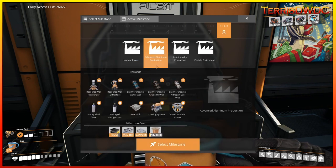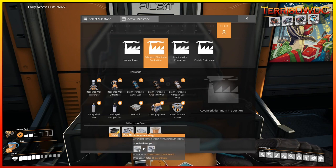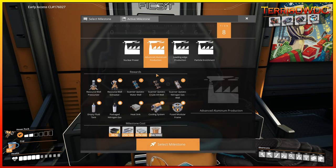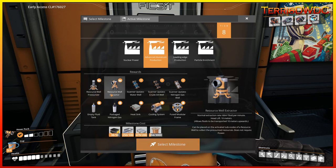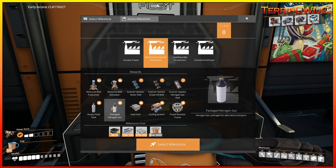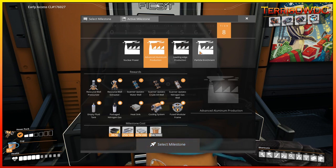Next is advanced aluminum production. We did in the last episode get our radio control units done. We also got our aluminum castings, our ALCAD aluminum sheeting, and of course we've always had some copper wire. This is the one we're going to focus on first because every single one of these is an item we are currently crafting, so this is going to be really easy to turn in. This unlocks a resource well, resource wall extractor, scanner updates for water wells, oil, crude oil wells, and nitrogen gas wells, as well as heat sinks, cooling systems, and fused modular frames. Fused modular frames are going to be really important for other tier milestones we need to complete.